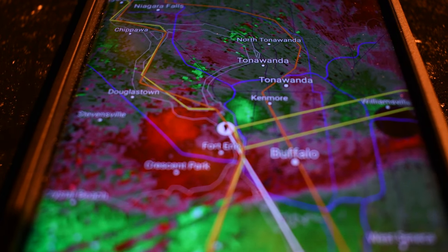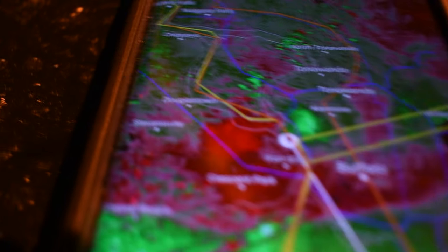When you have a little tornado symbol on your radar and that red and that green that bright right next to each other, that is a sign of rotation — pure rotation.